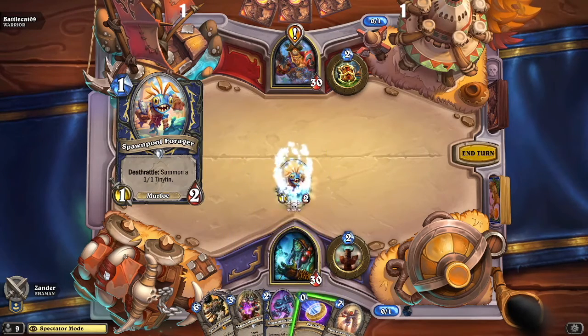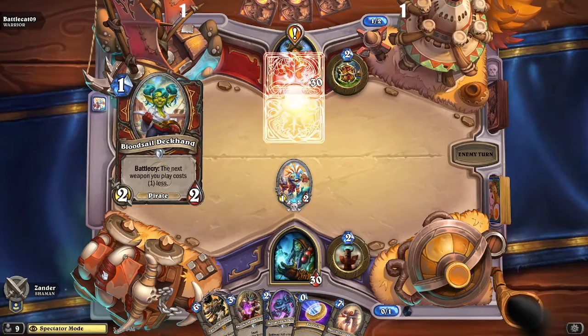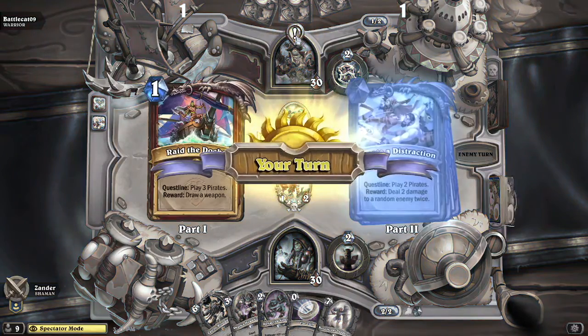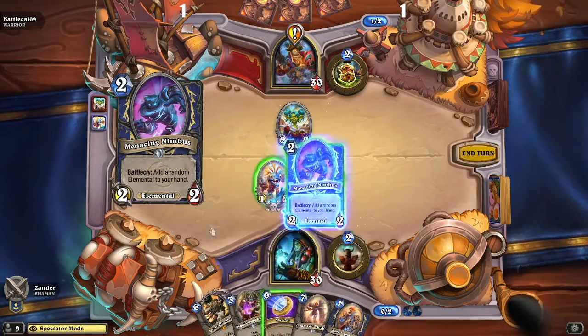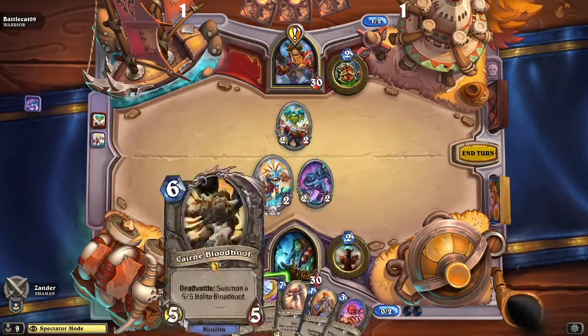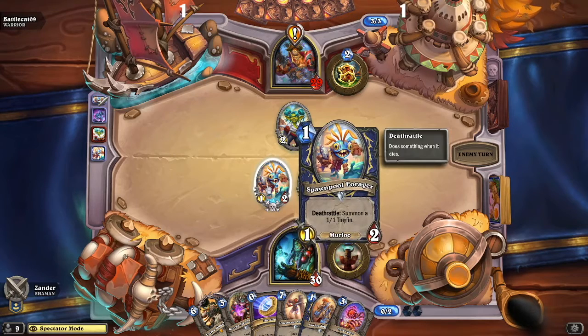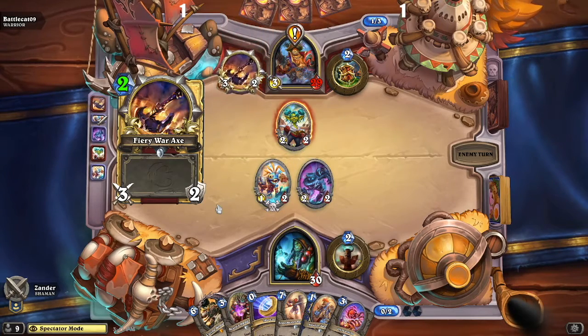We go to some Hearthstone Division 4 action. We have Xander from Wilcox Hildreth versus Battlecat from East Butler. Battlecat from East Butler is playing his warrior quest pirate deck. Xander looks like he's playing more of an elemental-based deck with the Spawn Pool Forager — with its deathrattle, it summons a little 1/1, so a little extra value you get out of that card.